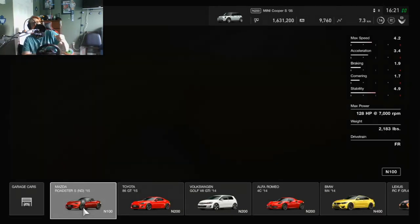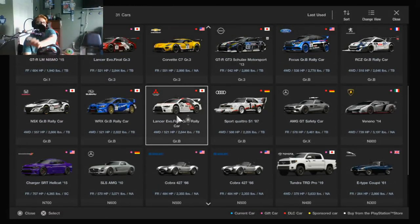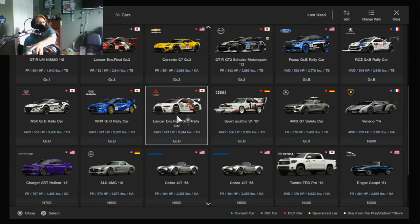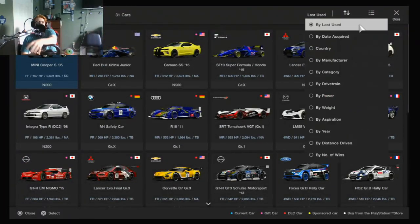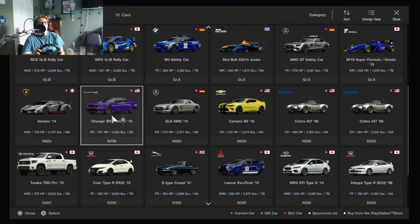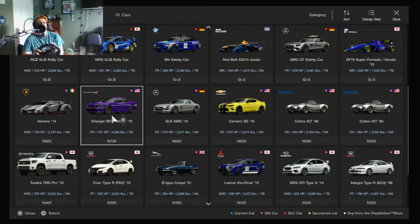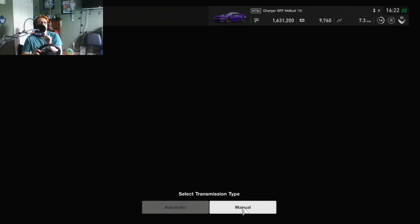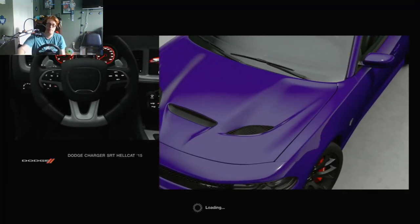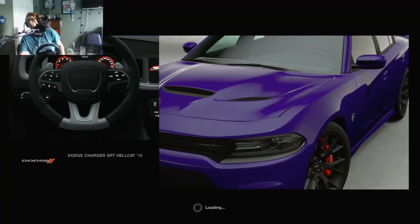Next car we're doing — let's take it up a little bit in class. We're going from 167 horsepower, we're jumping up a lot here. Let's go with the Charger Hellcat — 707 horsepower, rear wheel drive, pedal to the metal, absolute ripper. This thing rips. I don't know, I don't own one, I drive a hatchback — I'm driving my mom's.